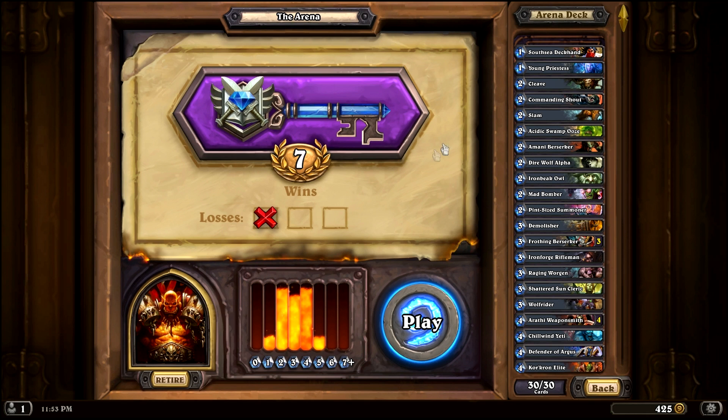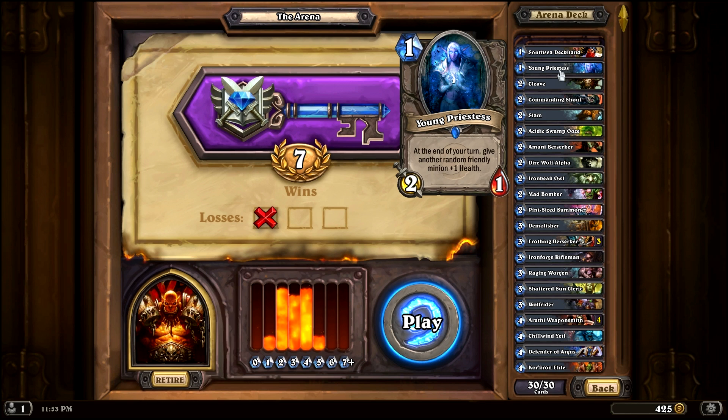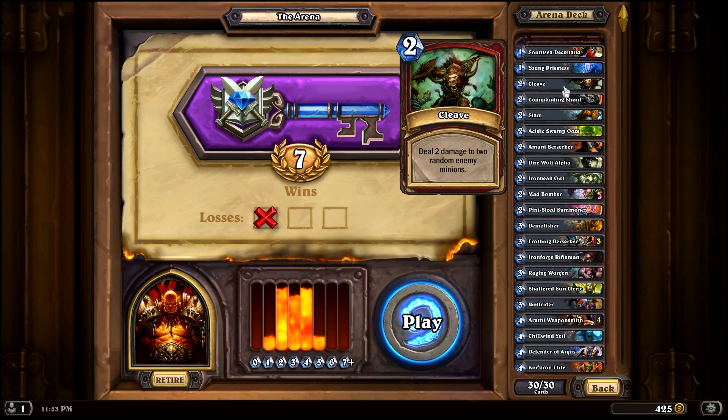Let's take a brief look at the deck. The South Sea Deckhand is a decent card — a 2-1 with charge for 1 mana, and I have several ways to get weapons so he can come in handy. The Young Priestess is a 2-1 for 1 with an annoying end-of-turn ability that makes opponents want to target it with removal, which is great. Cleave is a staple of warrior decks — great for hitting 2 enemies. Commanding Shout lets you draw a card and your minions can't die this turn, great for board control.